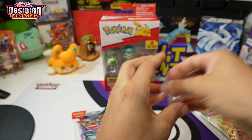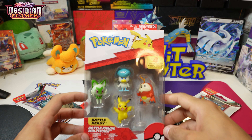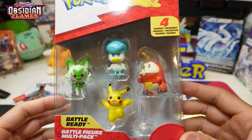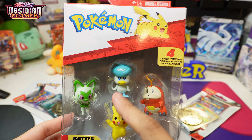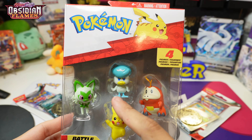Welcome back! Today we got a short one — we have the Obsidian Flames one-pack blisters, this one with the Paldean Whooper and Palmy. Each comes with a cool Sprigotito coin. We also got from Amazon the Paldean starters: Sprigotito, Quaxly, Fuecoco, and a jumping Pikachu.